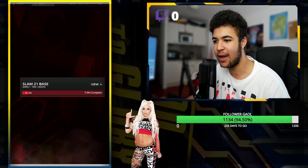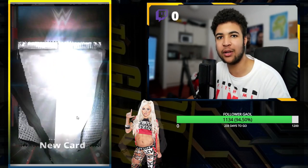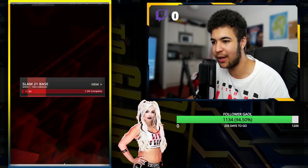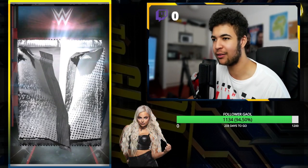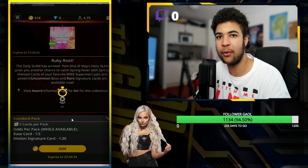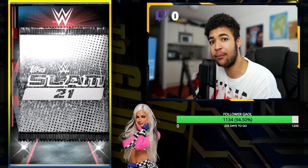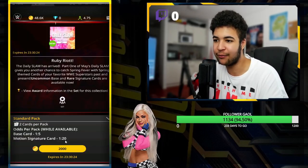As we in the first pack don't get anything, we should have enough coins to get the motion, because it's 1 in 20 — 20 times 2 is 40 — so we should be able to get the card within 40k. As I'm just opening these packs, there's nothing really great you get out of these except the Ruby base or motion sig, purely because there's only two cards in this pack, so the odds can be correct or they can be off. As we know from previous videos, the odds are off by quite a bit 9 times out of 10.